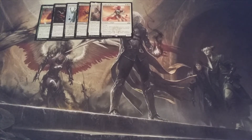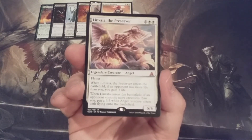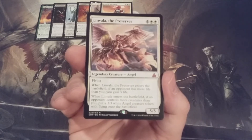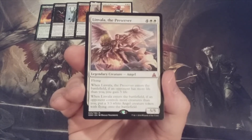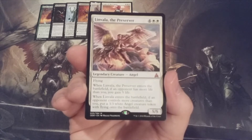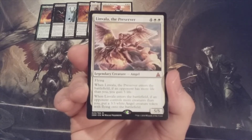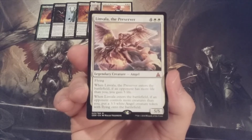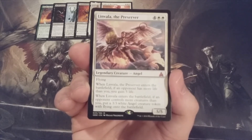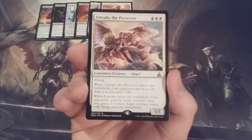Our third consecutive mono-white addition: we have Linvala the Preserver, a 5-5 flyer that when it ETBs, if an opponent has more life than we do, we will gain 5 life. Additionally, when Linvala ETBs, if an opponent controls more creatures than we do, we can create a 3-3 white angel creature token with flying. So all we have to do is make sure we have at least the second highest life total and hope that any one of our opponents has more creatures than we do. If that's the case, for 6 mana we get 8 power and 8 toughness across 2 evasive bodies and gain more than 20% of our starting life total.